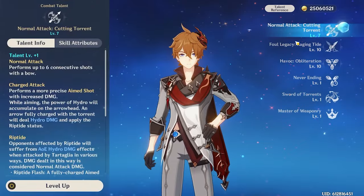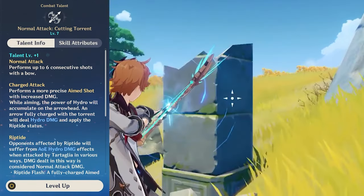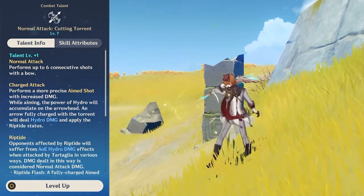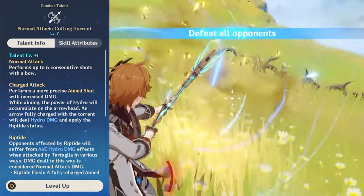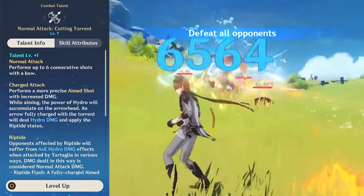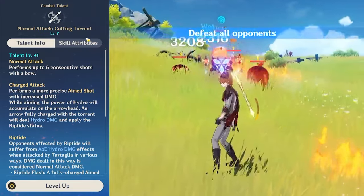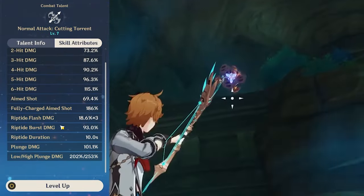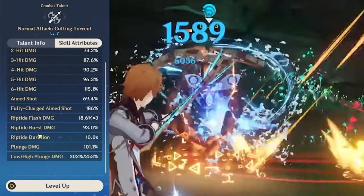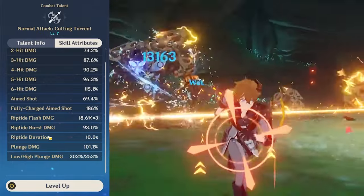Let's move on to his talents, starting with his normal attacks. The only reason to be using these is for the charge attack. His charge attack is going to be used when your skill has downtime or to apply Riptide, which we'll go into more detail on later. His damage multipliers are shown here — mainly the only thing you're going to care about is the Riptide application, which can dish out some decent damage, though that's not really a majority part of his damage.